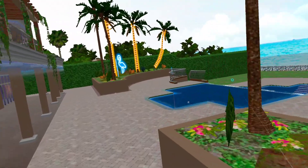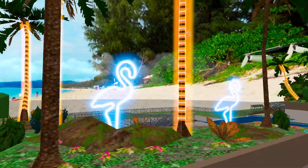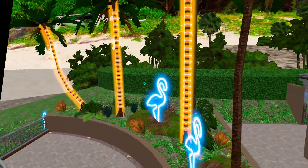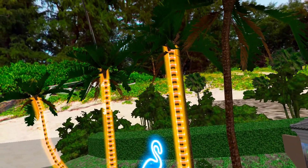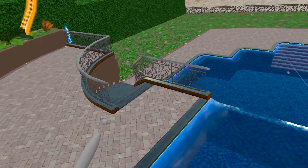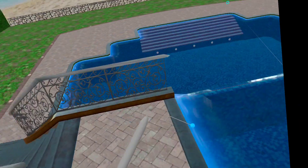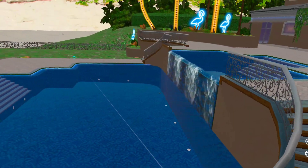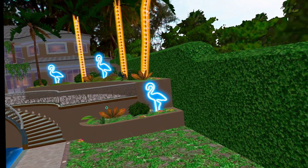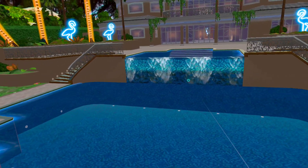It comes to the backyard. They seem to like light effects. A double swimming pool. And again some neon features. Again a big pool.